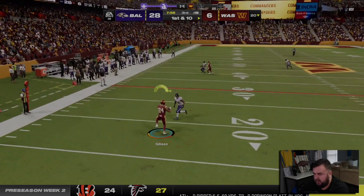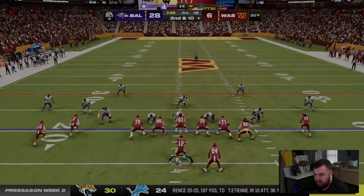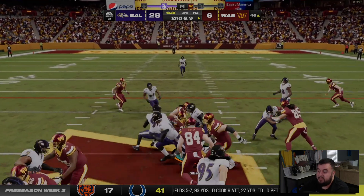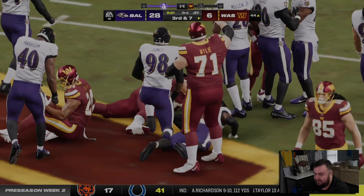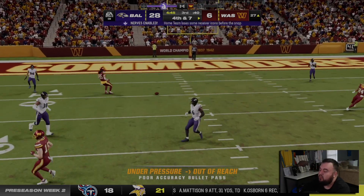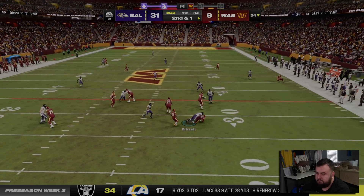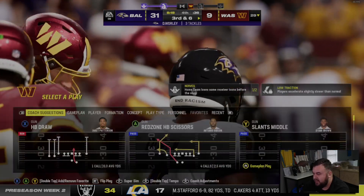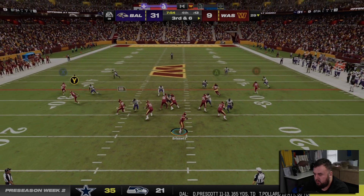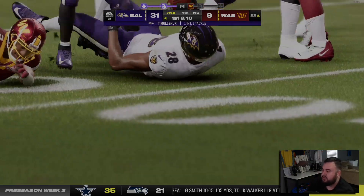I gotta be honest — the offense has looked worse with the sliders than in the first preseason game. Could also be the Ravens defense being a little better. We are definitely outmatched here. Nothing doing in the run game today — four for nine for Gibson, Robinson didn't fare much better in the first half. Another third down, can we get in the red zone? The pressure just comes right through the middle of the line.